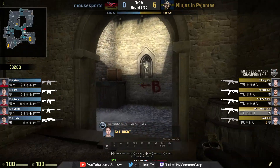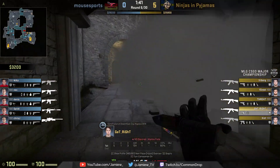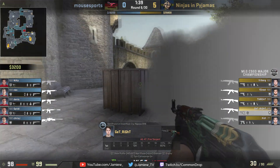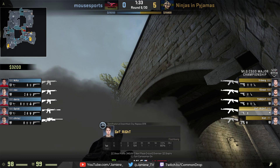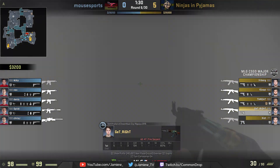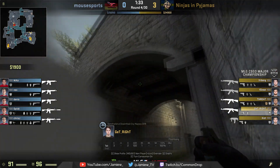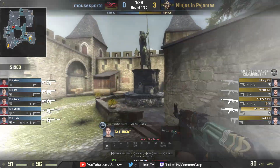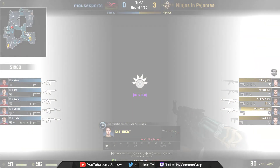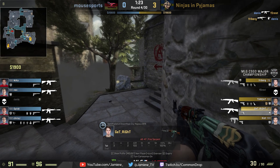Now to round it off we're going to look at Get Right. He nades drop with Exist, then speeds out long using a common smoke to smoke off the broken wall. He pop flashes the site off this wall and tries to push through the smoke round planter but is unfortunately caught and killed. However two rounds prior, Get Right did the same thing and gathered both a kill and great info. This shows off the versatility of the execute as it allows for both a B push but also a B fake, with the three smoke players instead going towards A.